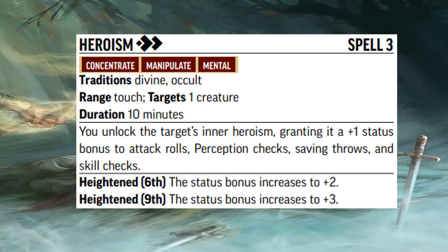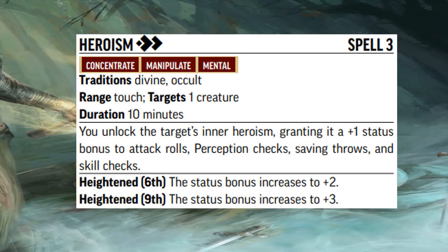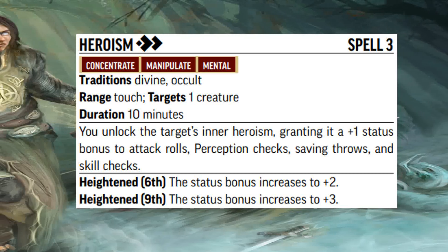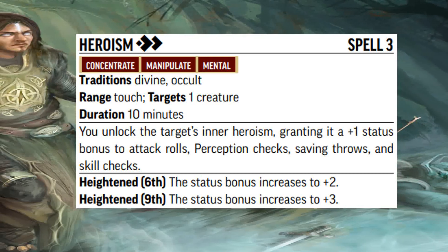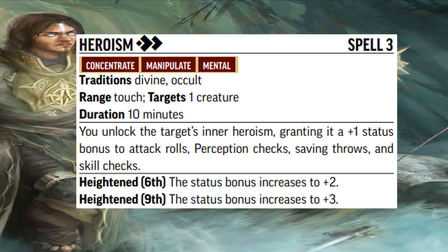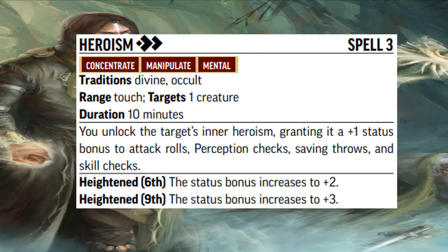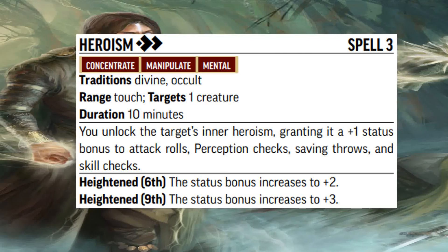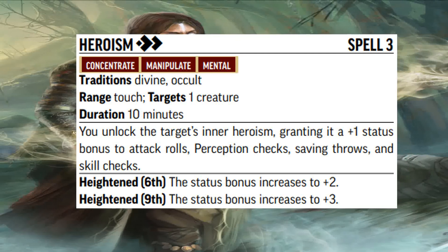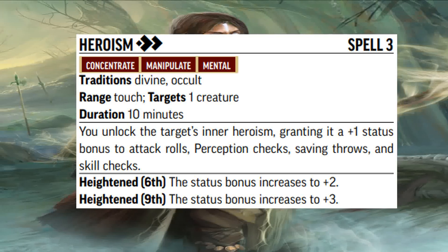Next up we've got the Heroism spell. It works the same as it always has — a plus one status bonus to pretty much every d20 roll there is, except for flat checks of course. This one is pretty much just Guidance on steroids and it lasts for 10 minutes. Cast this right before a big fight and you'll have an easier time. If you need a bigger bonus, you can always heighten it to higher levels or cast something else. It won't stack, but you will get the higher bonus.